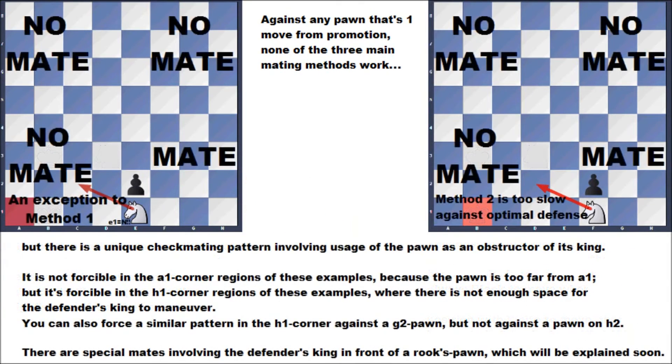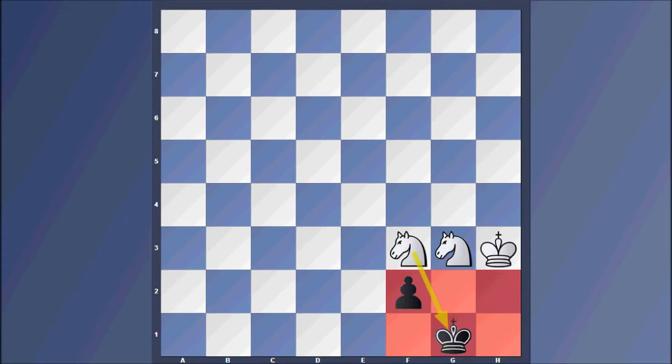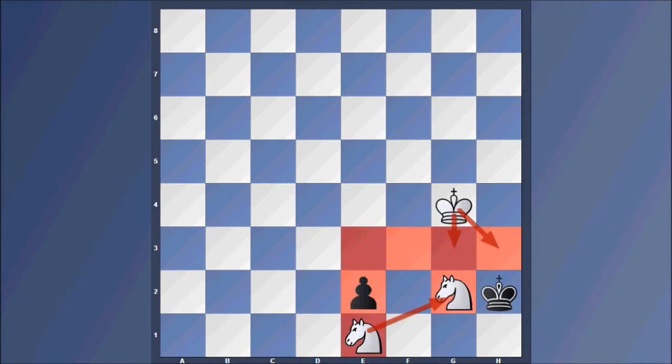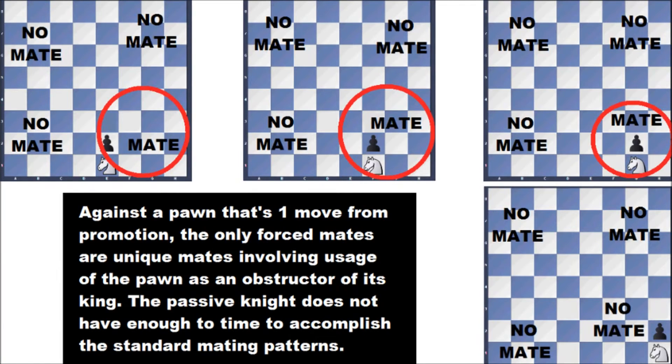There's also a unique mating process involving the pawn as an obstructor of its own king. It's not forceful in the a1 corner region but is forceful in the h1 corner area where there's not enough space for the defender's king. You can also do maneuvers in the h1 corner against a g2 pawn but not against a pawn on h2. There are special mates involving the defender's king in front of the pawn — here the f2 pawn impedes its king. Adding one more file and there's no forced mating process. You should understand these diagrams for pawns one move from promotion.